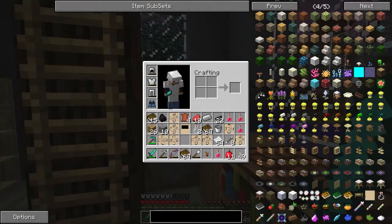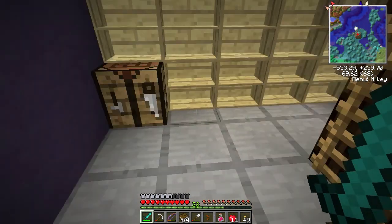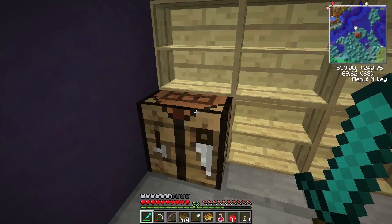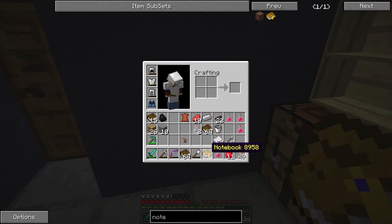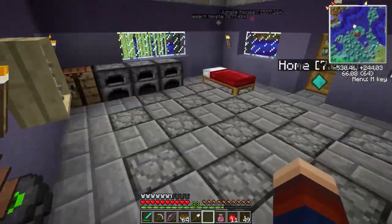Now what I could use is some way to store all the pages, so what we really need is to make a notebook. A notebook is crafted out of three leather — and it's a good job we just picked up a bunch from those cows. There we go — that's a notebook and it will just let us hold all the pages we could ever possibly want. We can also put link panels in there. Picking up your notebook while you're using it drops it — good to know. So that is Mistcraft basics: creating your first world.